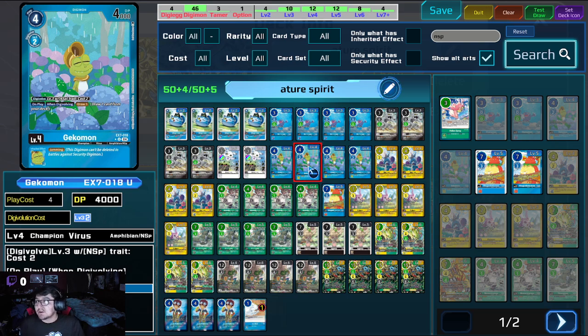For the first level four, we're playing four Gekko Mod. This card is, in my personal opinion, insanely good. It's a plus one — on Digivolving you draw a card, and then on play you draw a card, so it just helps you dig much faster. And the Inherit is Jamming. This is just a solid card overall.